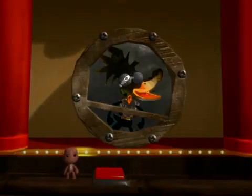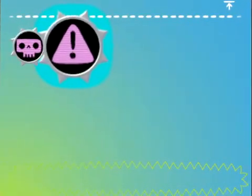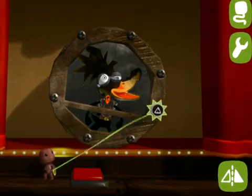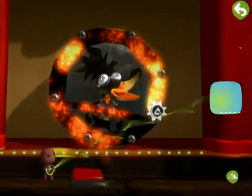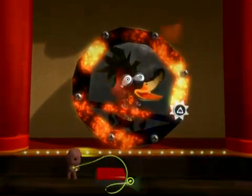Firstly, open up your gadgets page and choose the Danger Tweaker. We know it's not in your contract, Mr. Danger, but we know you'll do us this favour. Best attach a button, just to be on the safe side.